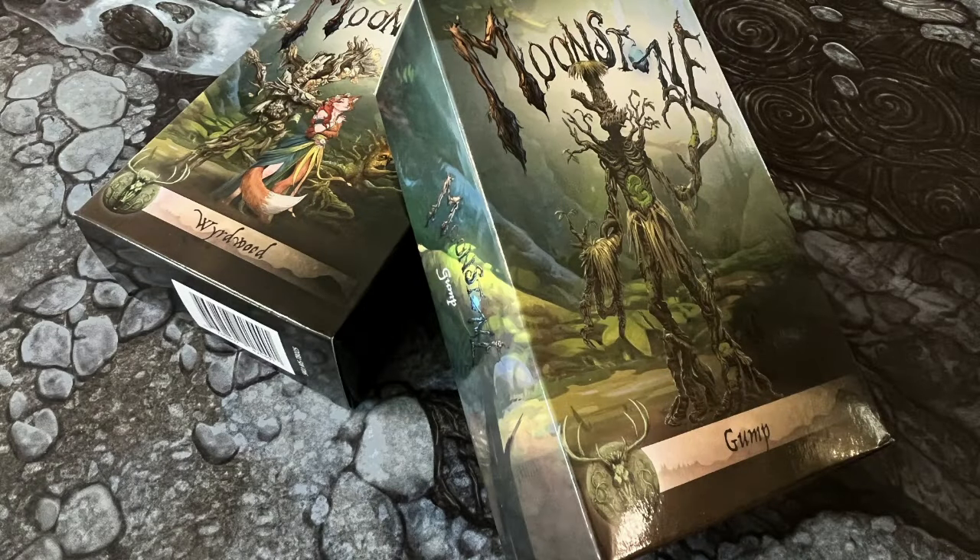These boxes represent new fantastical forces for the Lechevold faction. This faction contains all kinds of weird and wonderful spirits and mystical characters with a connection to nature, and these two new boxes will bring the woodland to life quite literally, as they contain tree folk, which in Moonstone, to the best of my understanding, are trees that have been animated by magical spirits.